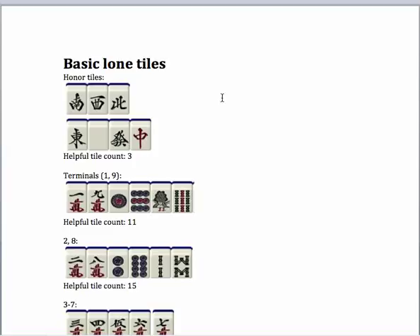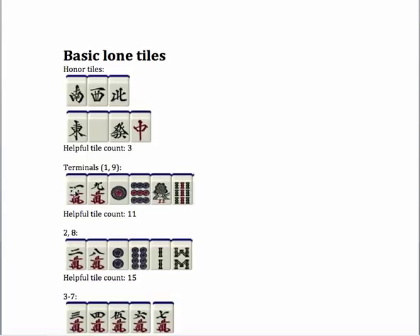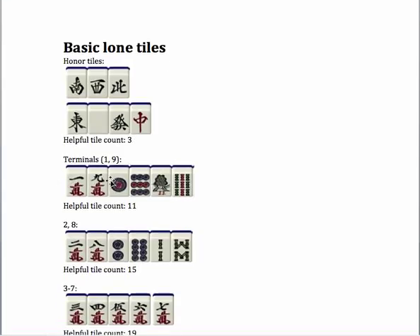The first topic is basic lone tiles. You have your honor tiles, and these tiles are really hard to use when you just have one of them, because the only way you can use them is to draw another one of them, and there would only be three other ones left. Then you also have your ones and your nines, which are more useful than honor tiles because there are eleven tiles you can draw to go with them. So with a one you could draw a one, two, or three, and with a nine you could draw a seven, eight, or nine to go with it.